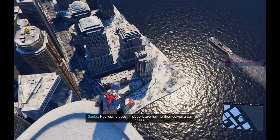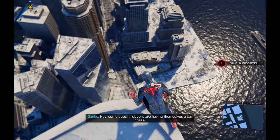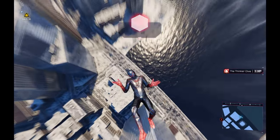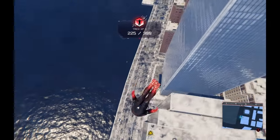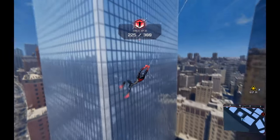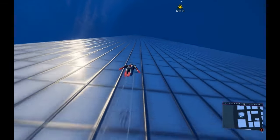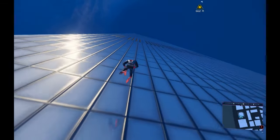After you press that, you just need to press X once — not hold it, just press it once — then press T, and you can do the air tricks.